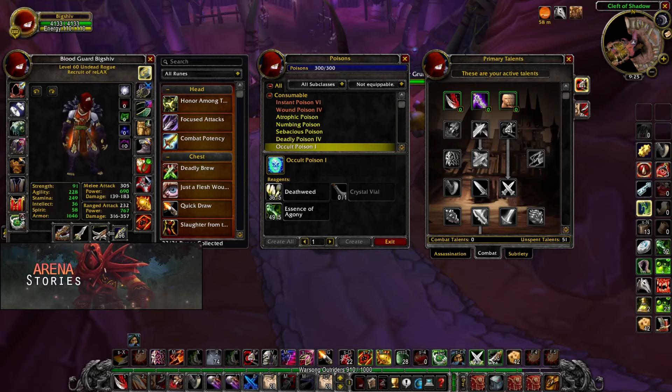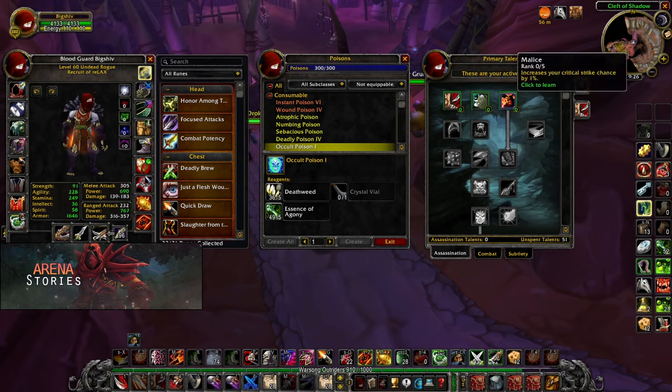Hey guys, Arena Stories here, and today I'm going to be showing you two different assassination specs that you can PvP with in Phase 4. Before the video starts, I just wanted to state that assassination is currently not the best spec to PvP with, at least not for now. The reason is because they nerfed envenom and mutilate, and the damage difference between backstab and mutilate is significantly different, especially the energy cost, which is why I am not recommending this for your main spec. But it is still viable to PvP with.